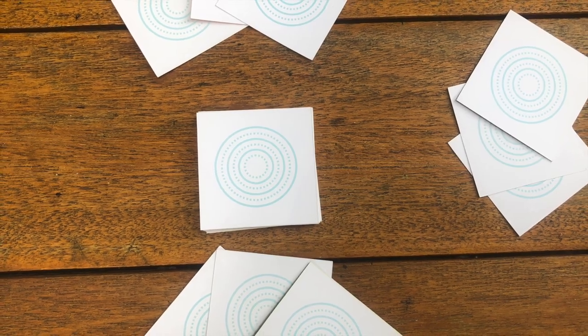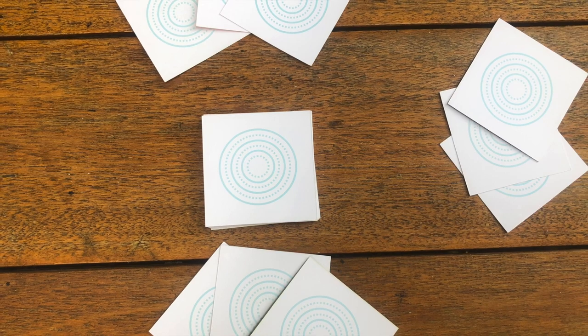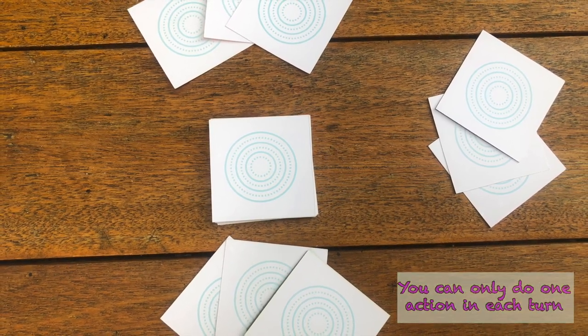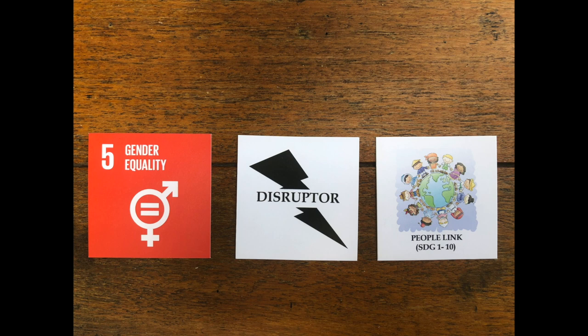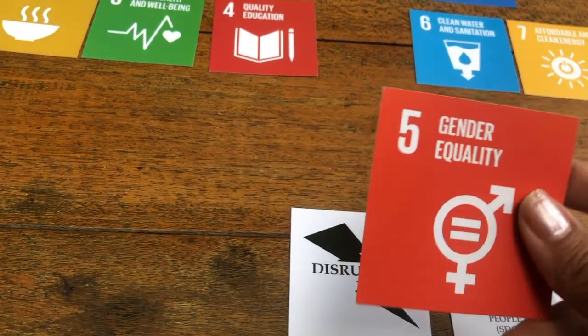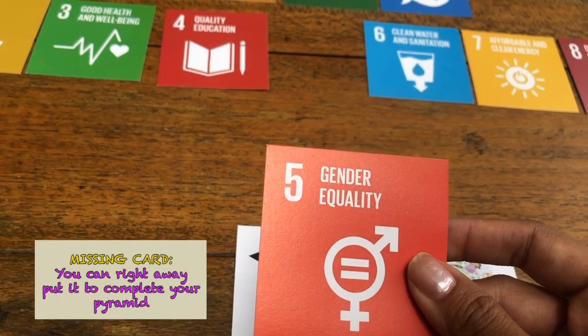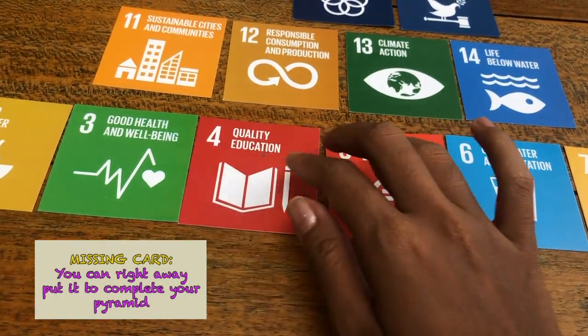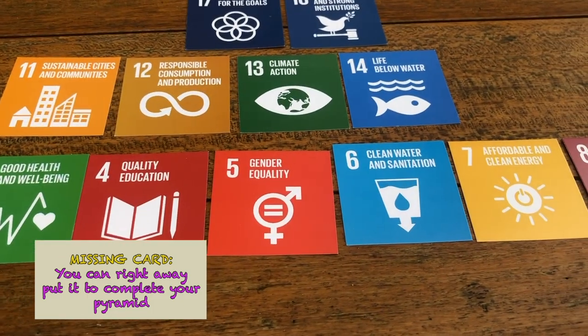Now how does having 3 cards work? After deciding the turn to play, you can start playing your card. You can only do 1 action in each turn. If you are lucky and you get your missing card in one of the 3 cards that you took from the deck, you can right away put it down to complete your pyramid.